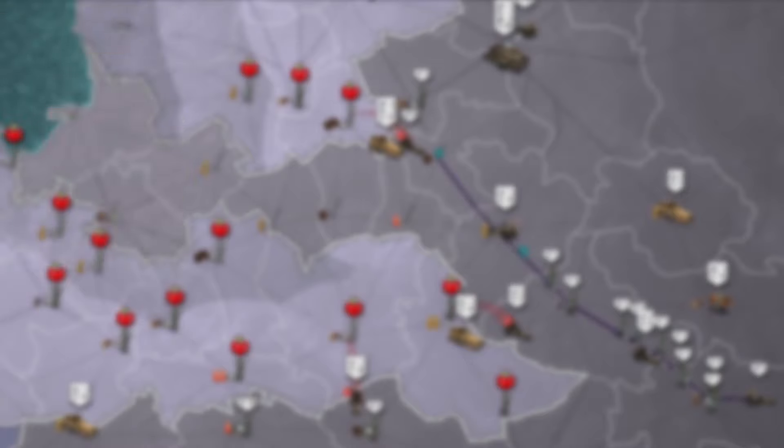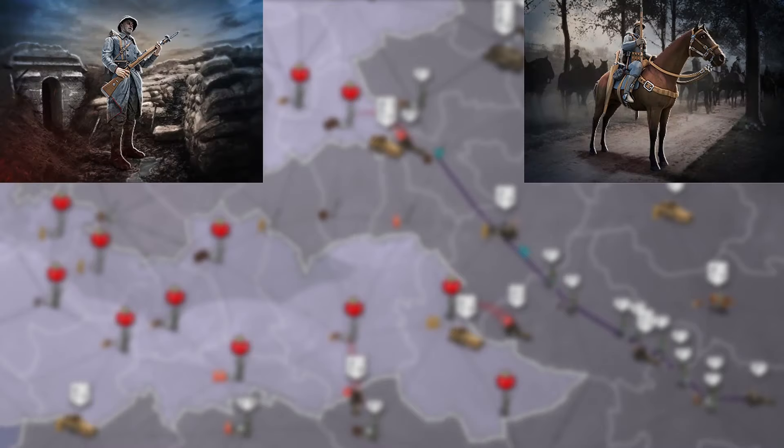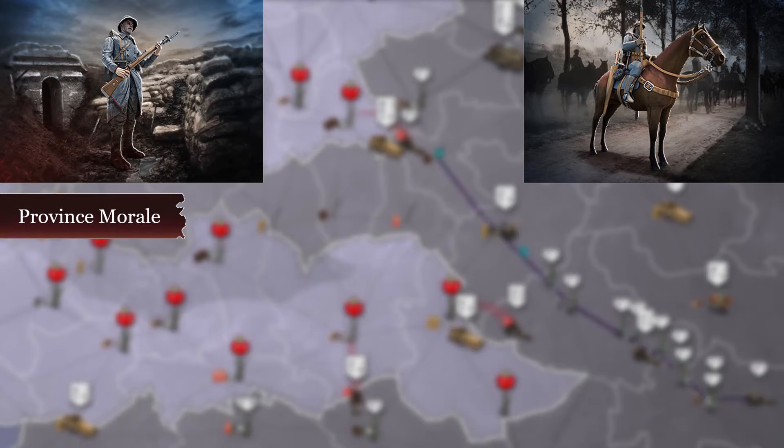Now that that's out of the way, let's talk about the two unit types. First, the flesh unit. Both infantry and cavalry count as flesh units — or that's how I call them at least. One thing that sets these units apart is their morale. While every unit has morale, flesh units have more influence factors. The morale of your flesh units is influenced by the morale of the province they are recruited or produced in. This means that the starting morale of infantry and cavalry depends on the morale of the province they are produced in.